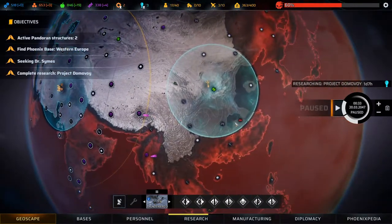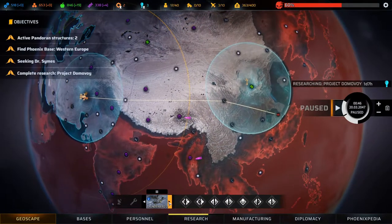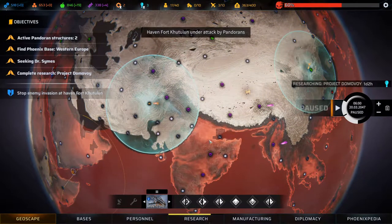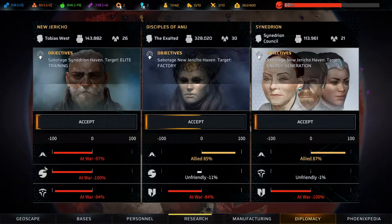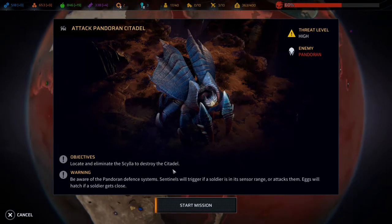Thunderbird, you head over here. And Manticore, you head down here. I don't really care about New Jericho because if we look at Diplomacy, they don't really care about us. Now we are very, very allied with these two, which is very nice. And we're going to get even more when we do these citadels.